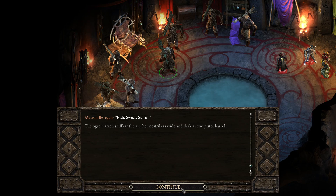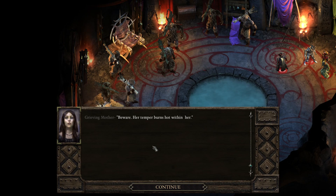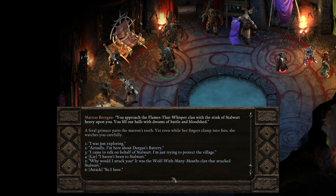Beware — her temper burns hot within her. 'You approach the Flames That Whisper clan with the stink of stalwart heavy upon you. You fill our halls with dreams of battle and bloodshed.' Maybe I should have gone stealthily around instead of killing all the ogres as well. Let's see how this plays out. A feral grimace parts the matron's teeth; yet even while her fingers clamp into fists, she watches you carefully.